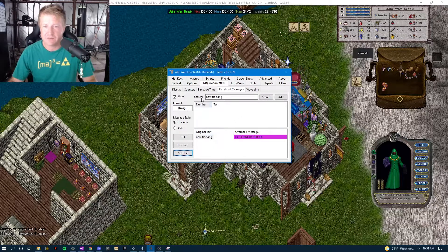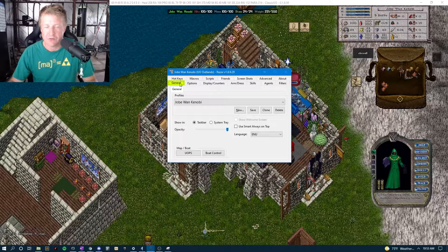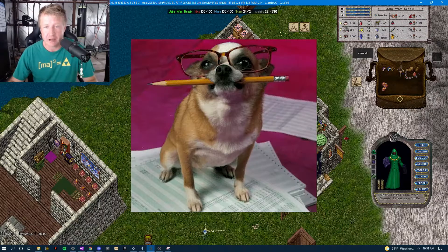Once you make any setting changes in Razor, I highly recommend going to your General tab and clicking Save. I've noticed that if my client crashes or closes unexpectedly it won't necessarily save these settings, so I always recommend saving them. Now that we've got that set, let's go test it out.